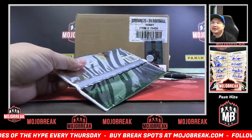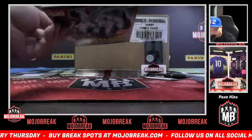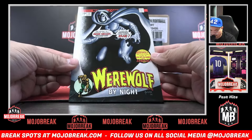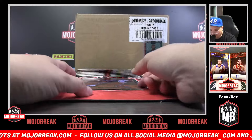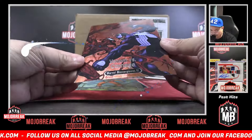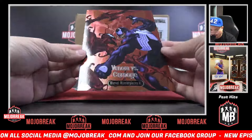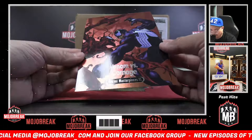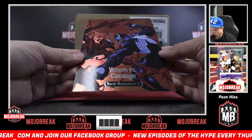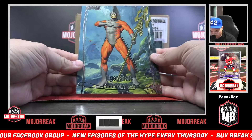Pack two for box two, Steven. Werewolf by Night — Moon Knight on the cover, not Vision. You got another battle spectrum, Steven — this is the one people want from this set, Venom versus Carnage. From the original 2016 version of Marvel Masterpieces, this is the main battle spectrum people were chasing. Congrats Steven. And then Tiger Shark closing out pack number two.